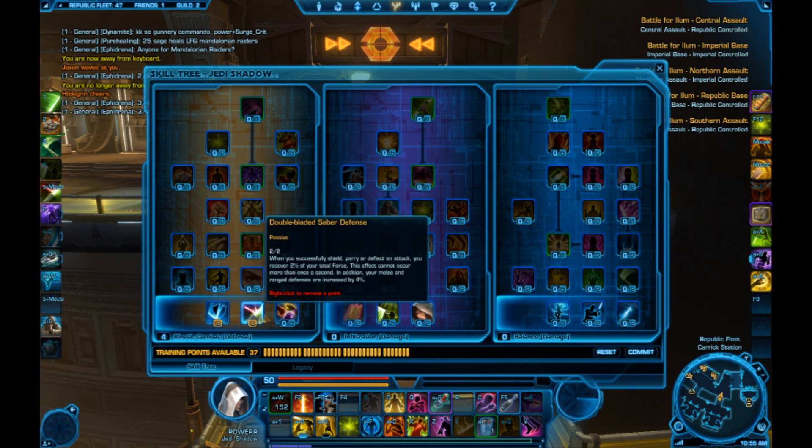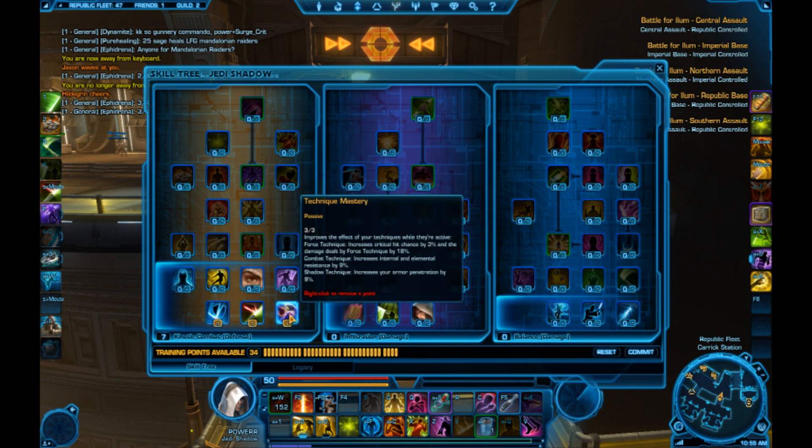I take full Tier 1 abilities. A lot of people argue against Technique Mastery, saying Elemental Resist doesn't work. But I don't even take it for the Elemental Resistance — you're taking it for the Internal Resistance. This is going to help mitigate damage from Marauders, any internal bleed damage, all that good stuff.